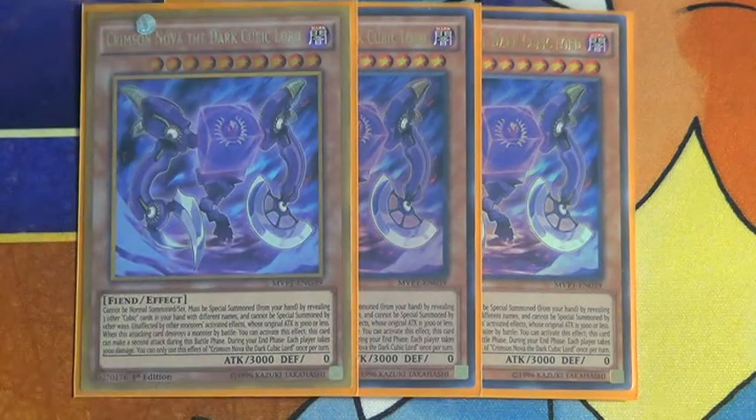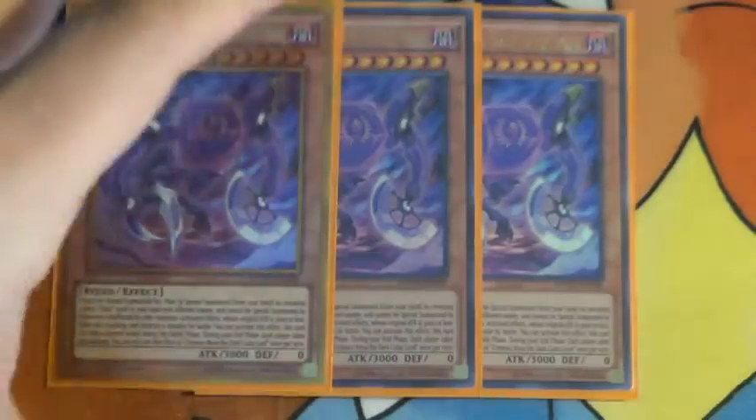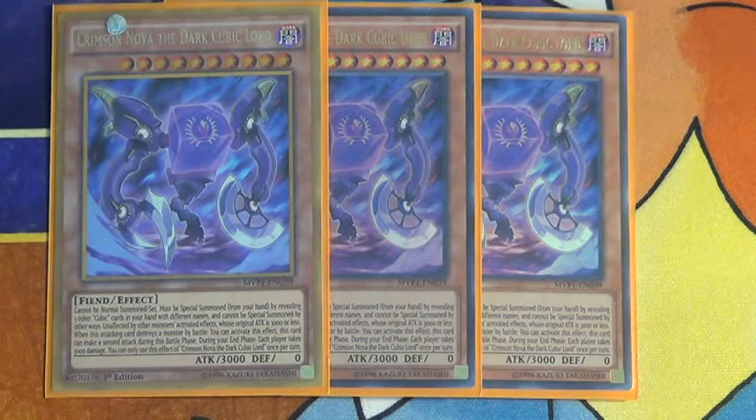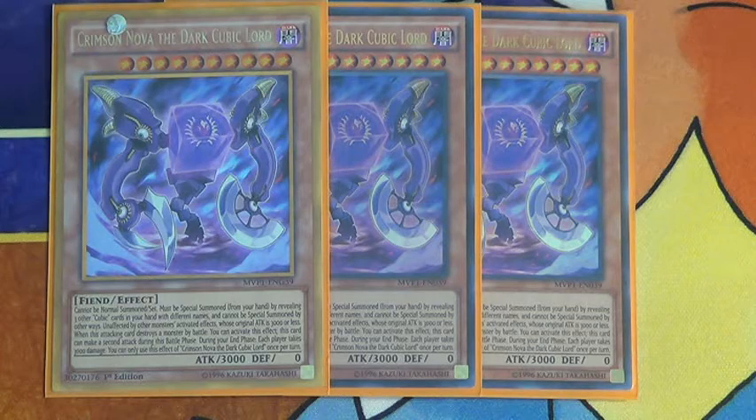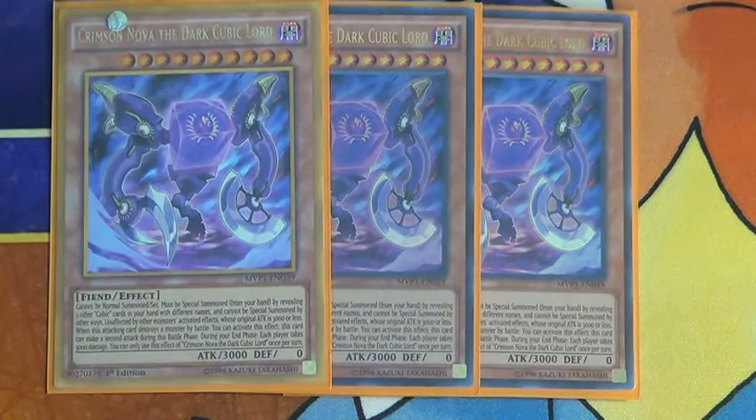Three Crimson Nova. His effect is that you have to reveal three Cubics with different names in order to special summon him. He's unaffected by card effects, with 3000 attack. When he destroys a monster by battle, he can make a second attack. During the end phase, you can activate his effect to burn you and your opponent for 3000 damage. Can sometimes be a game winner.